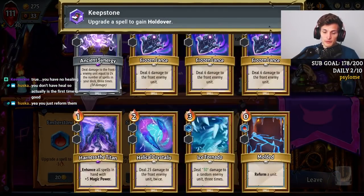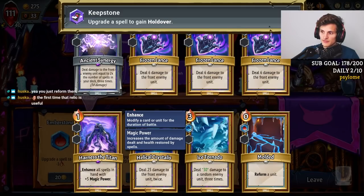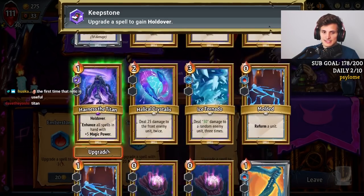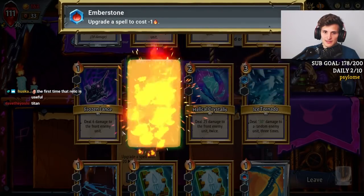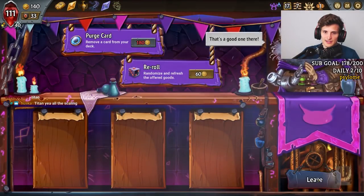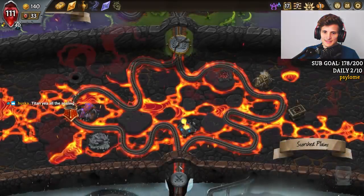What would I Holdover? Do we want Holdover for Ice, Ancient Synergy, or Holdover for Harness of Titans? Maybe Harness of Titans constantly and make it free? This is popping off. Put another Frozen Knight to get out of my deck. We are popping off. One more Conduit. He is Heartless as well.